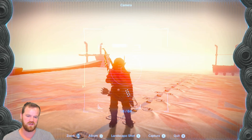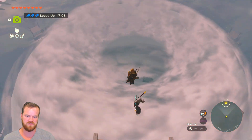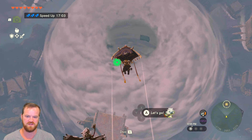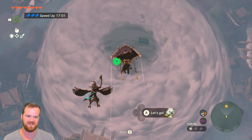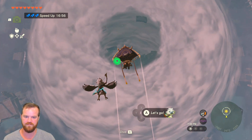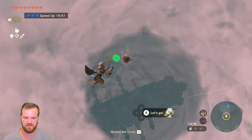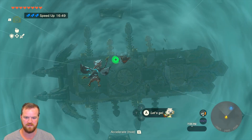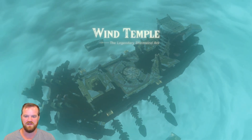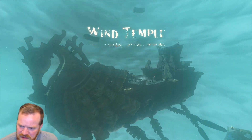Let's see how quickly we can go through the wind temple. We're going to launch ourselves into the wind temple through the vortex in this storm cyclone. There it is — the ship we've been looking for. This reminds me of Skyward Sword, the ship castle, ship dungeon.